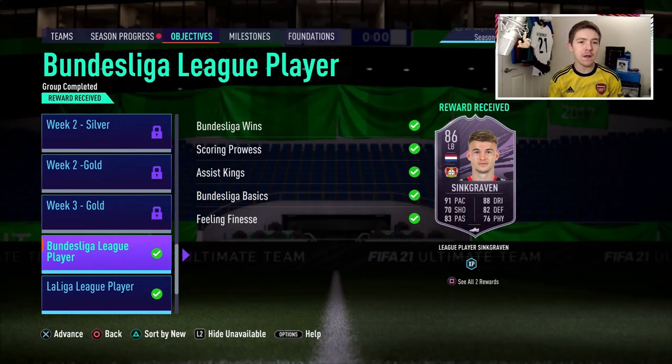In Ultimate Team today we got ourselves another league player — the left back Sinkgraven. I have already unlocked him, and in this video we're going to try this card out to see if it's one worth adding to your Ultimate Team.